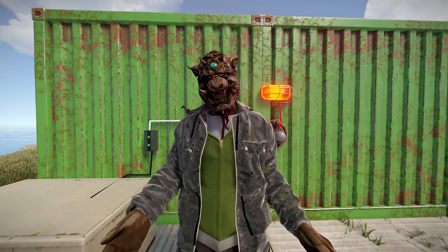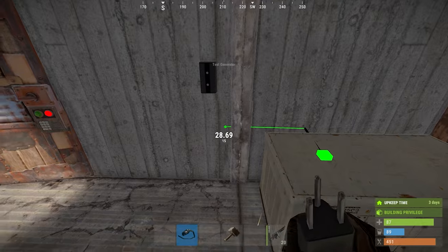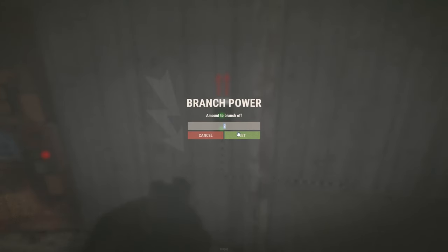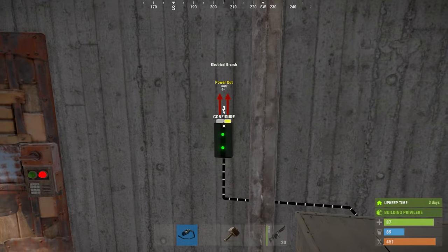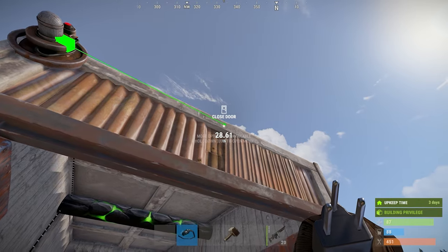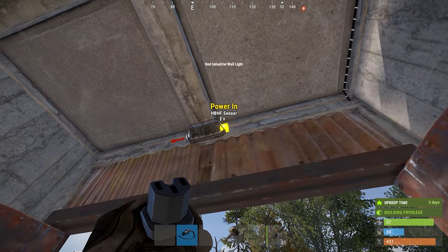I hope this is fixed in the future, but for now that's the way it is. Simply connect your charged battery to a branch, then set the branch to two — one for the sensor and one for the light via pass-through. Then connect the branch out to the power in of your sensor. Finally, connect the pass-through to your light. Make sure to change your sensor's settings to unauthorized only for this scenario.